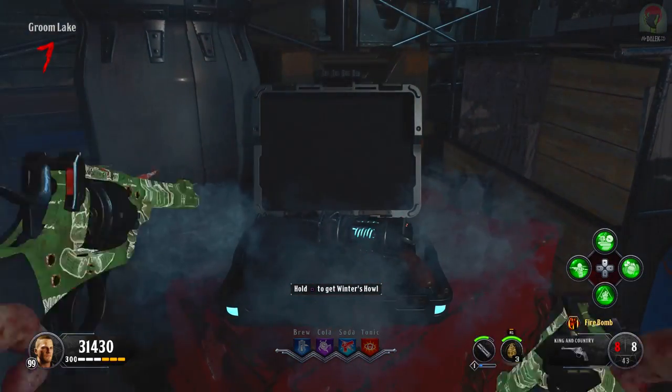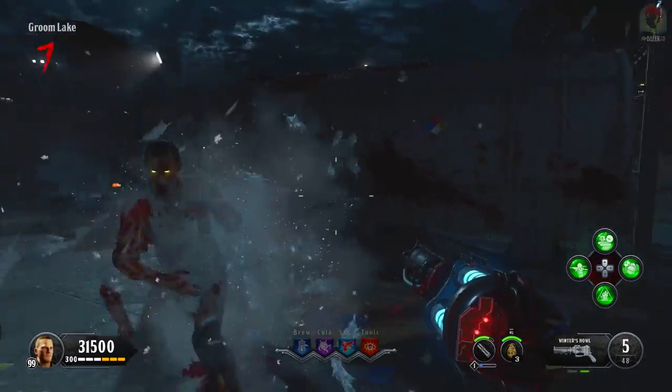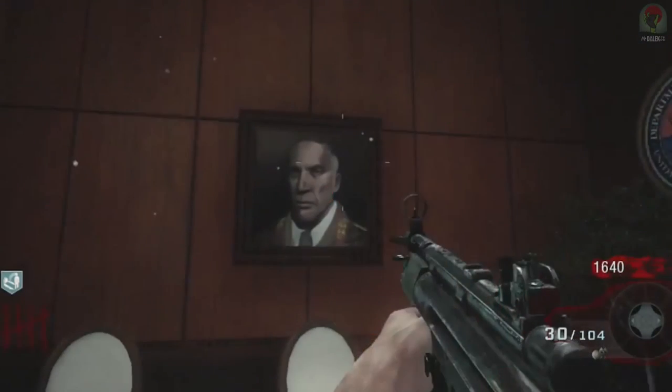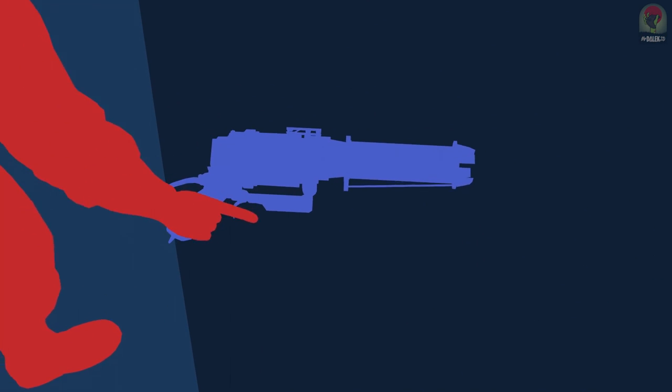If you enjoy today's video, a like rating would be very much appreciated. Jumping in with the first of three mysteries, we're going to be explaining the Five portrait. Most of you are aware that when you play Classified, you watch the intro and see that Richtofen's portrait ended up there because Richtofen simply put it on the wall.